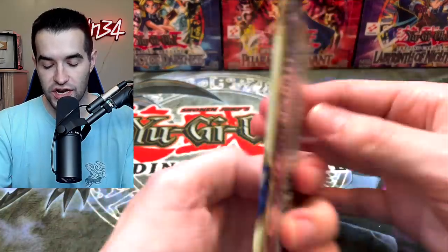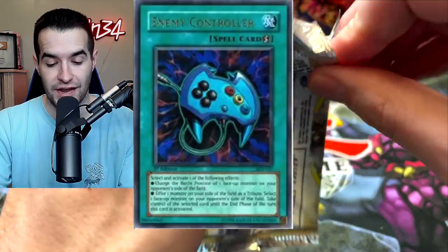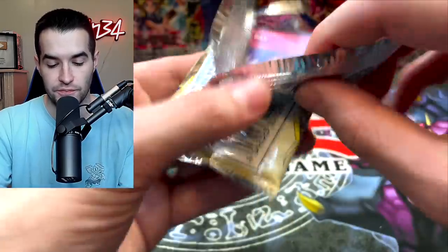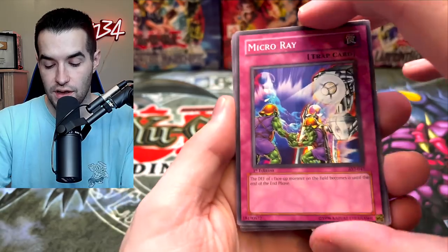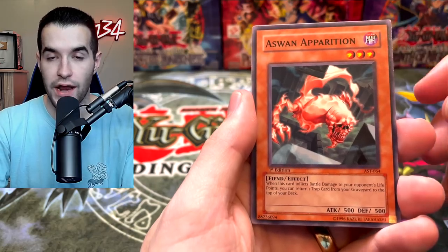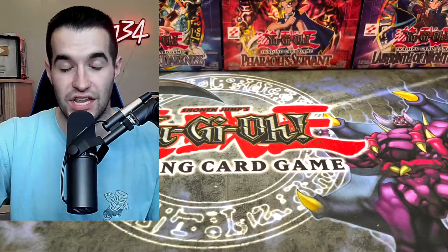Let's try a first edition Ancient Sanctuary. We're looking for Enemy Controller, Dark Magic Attack, Burst Dream of Destruction — any of the Seeker Rares are really cool. Ancient Sanctuary from the Sky is a cool super rare. We got Micro Ray, Disc Fighter, Soul Reverse, Aswan Apparition, The Draining Shield, Desert Sunlight, Spirit Caller, and Legendary Jiu-Jitsu Master.